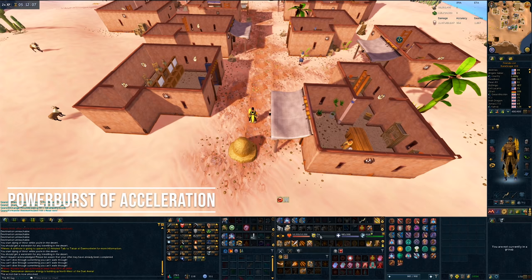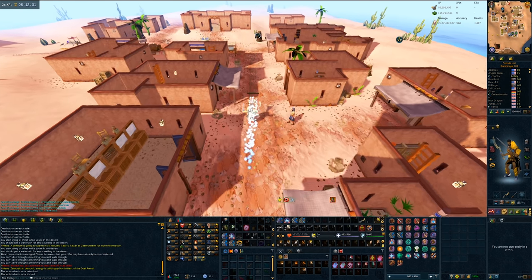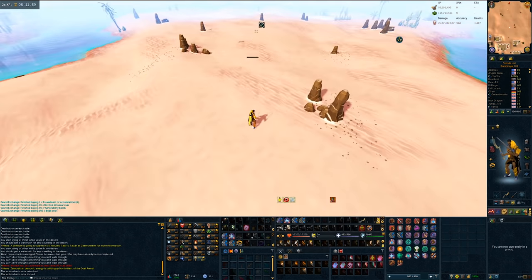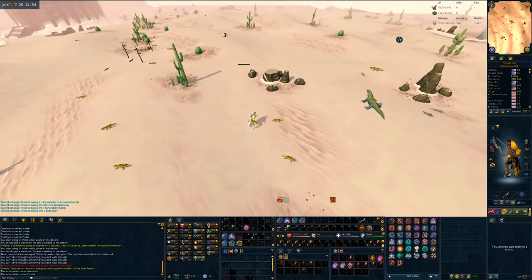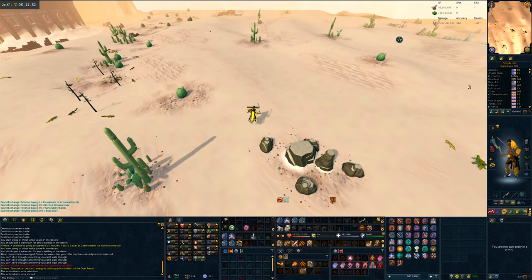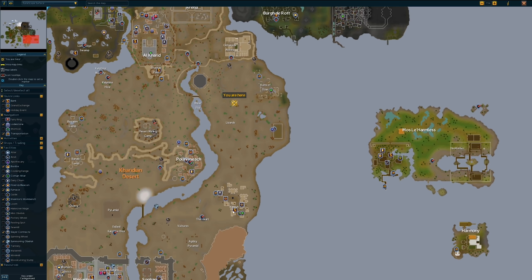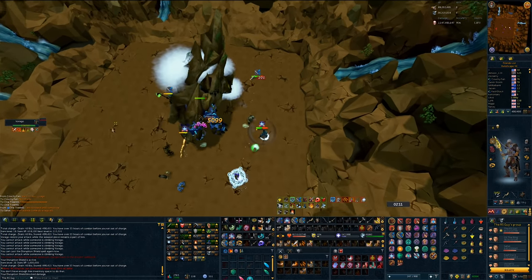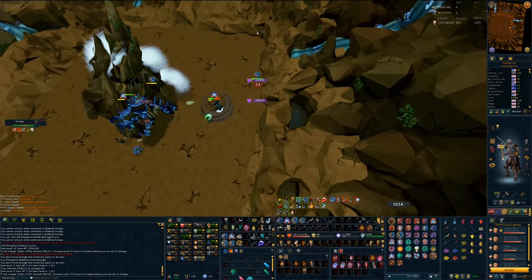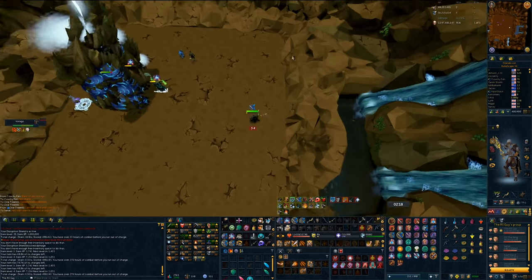The next potion is the Power Burst of Acceleration. This thing is so cool. While under its effects, you can Surge and Bladed Dive infinitely — as fast as you can press it, it will go off. Because of this, in 6 seconds you can cover an absolutely insane amount of distance. This is an item I think will be used quite frequently by people hunting clues, although PVM applications are limited — it's just not worth putting your adrenaline potion on cooldown for a tiny bit of mobility. That said, I had a ton of fun racing my friends around Gielinor, and the meme potential is off the charts.